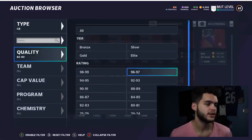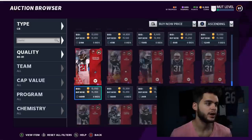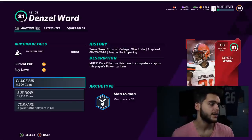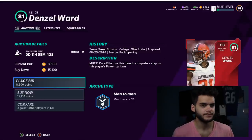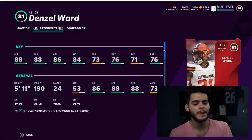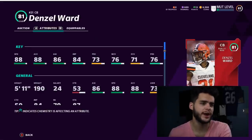Next on the list is a guy who, when he gets his first card, is typically one of the best in the game — Denzel Ward. He's super cheap, around 15,000 coins. Filter him in the auction block and you might find him cheaper. His passing coverage stats aren't great, but he's going to have 89 speed and 89 acceleration day one — one of the fastest cornerbacks on the field. Last year he got his first card around Halloween and was one of the fastest, most usable cornerbacks in the game.